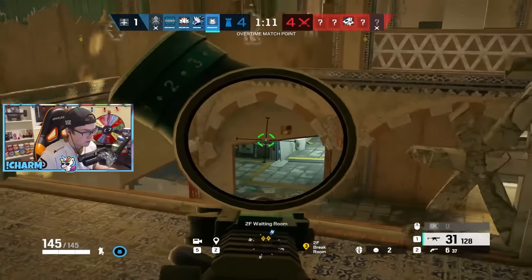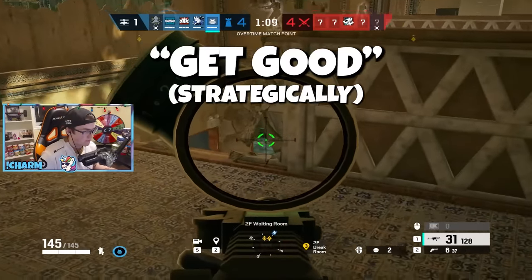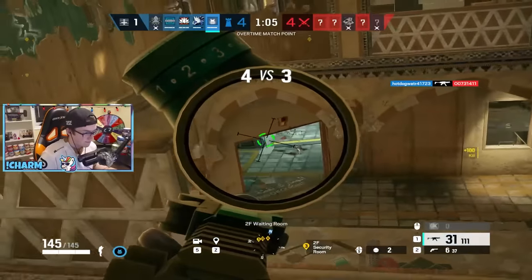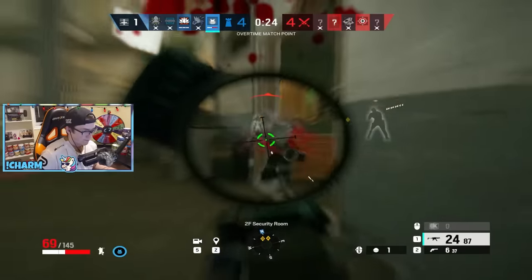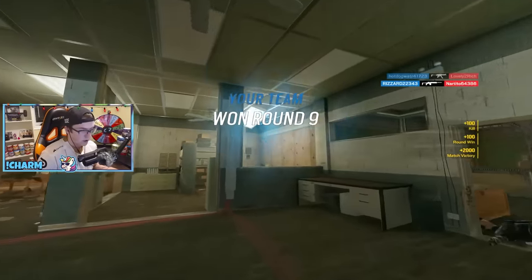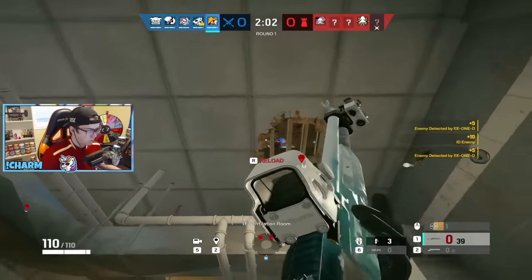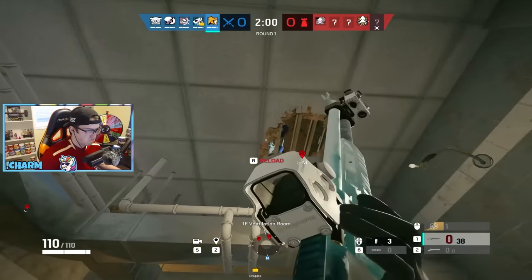Rook is similar to Doc, but strategically you just need to be better. The better your aim and headshot percentage, the less effective Rook becomes — so get into Aim Lab and shoot straighter. If you're feeling like a lazy rat, you can just go Lion Shotgun and get real up close and personal. Nothing survives the SGCQB shotgun.